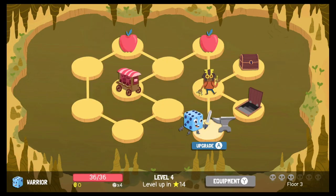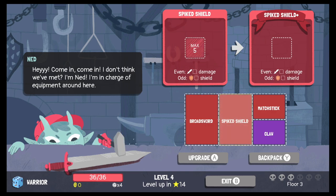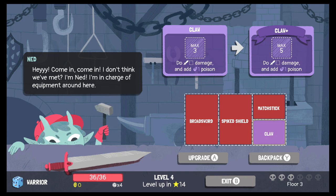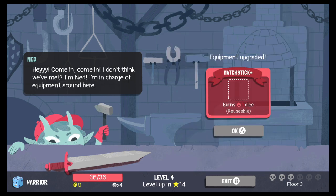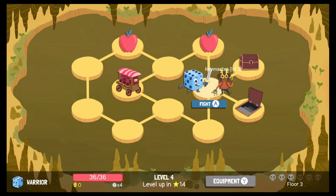We're heading down to the anvil — we can upgrade something! Ned is in charge of equipment. We can upgrade the broadsword to do 3 damage, the spiked shield with no limit, the matchstick to work on even or odd, or the claw to max 5. I accidentally just did it — looks like it was a free upgrade. I upgraded the matchstick — it can be even or odd now. That was a good choice. Let's check out this guy — the key master!